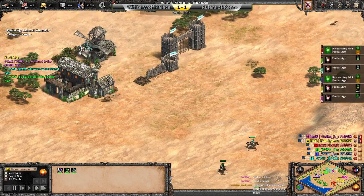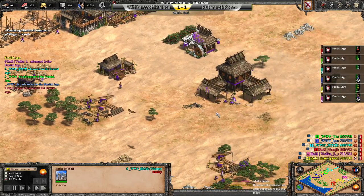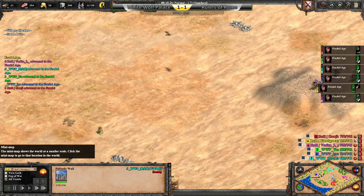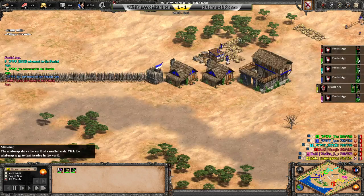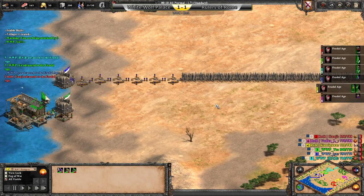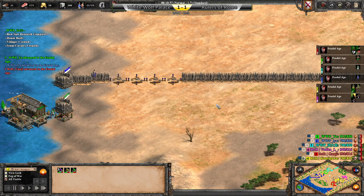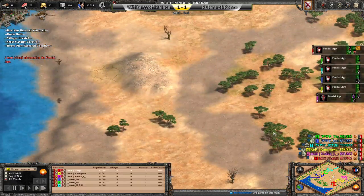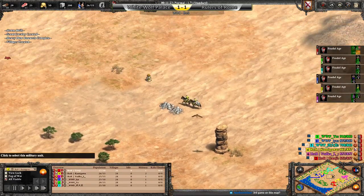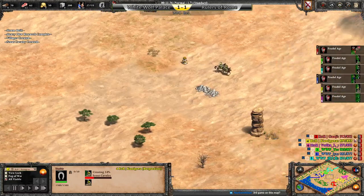Nicely done for Jordan there. Anyway, everyone is up to feudal age. Look at this bow saw coming in right away for Kamigawa — showing the Lithuanians who's the real master of the bow saw. Scout's just running around.